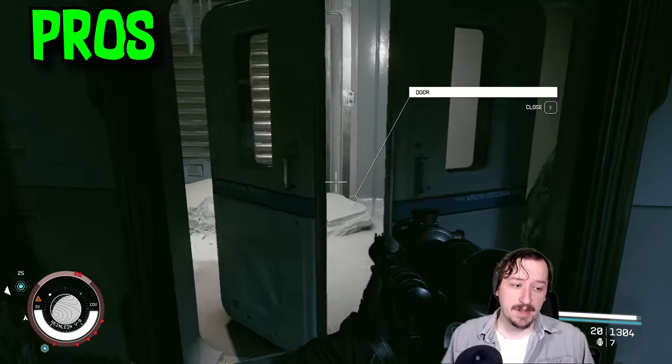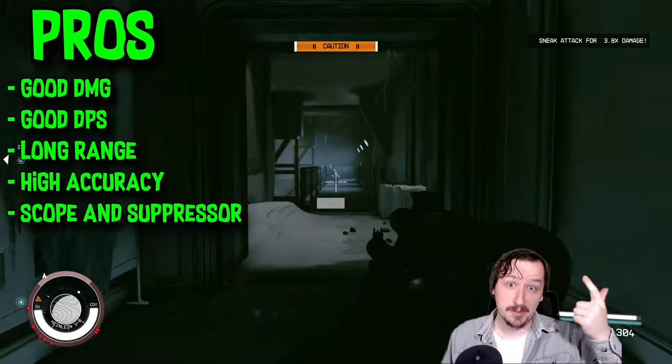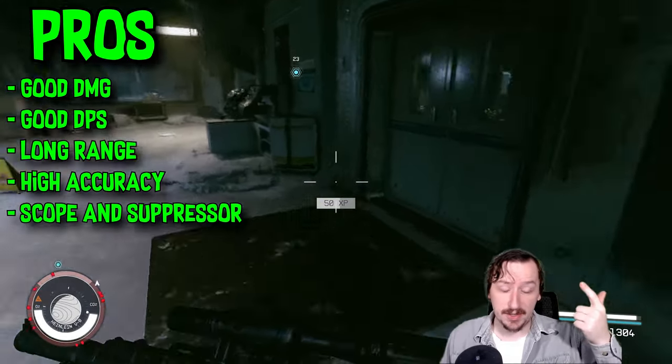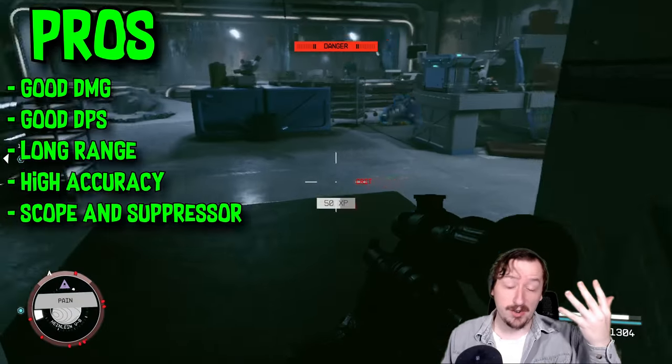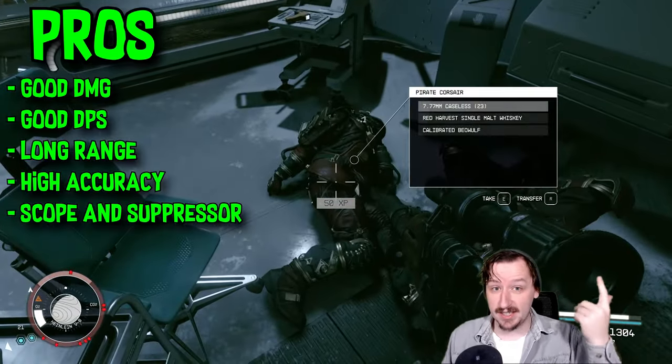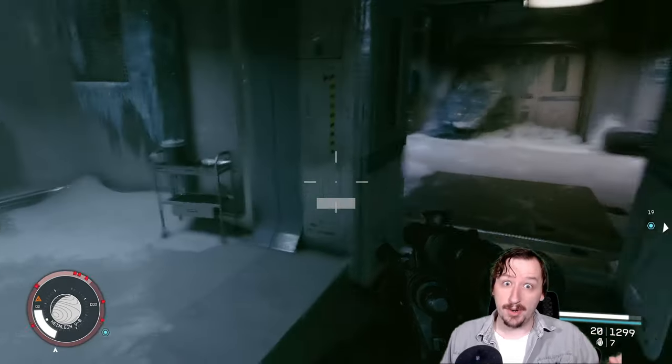For pros of this weapon, we've got quite a few. It has good damage per shot, high damage per second because you can fire it so quickly, extremely long range, and very high accuracy. It also has good mods already on it by default — it has a suppressor and a scope, which is fantastic. It has a lot going for it in terms of pros.